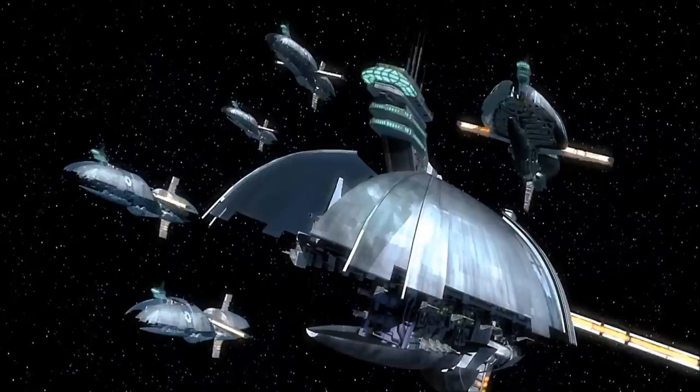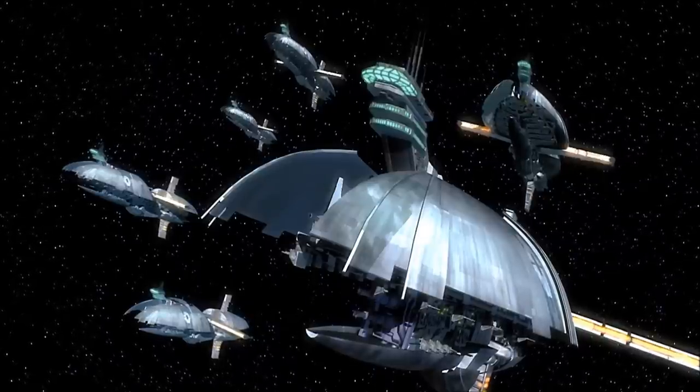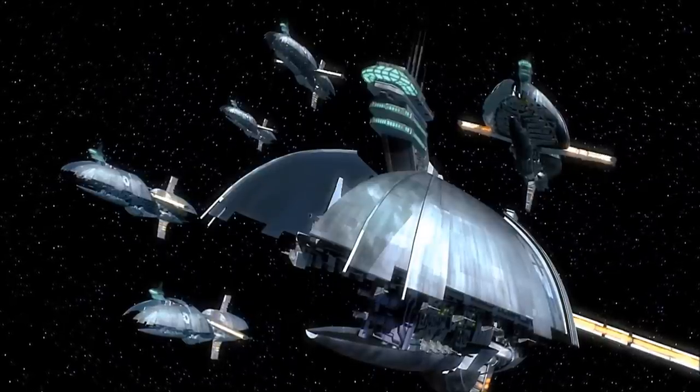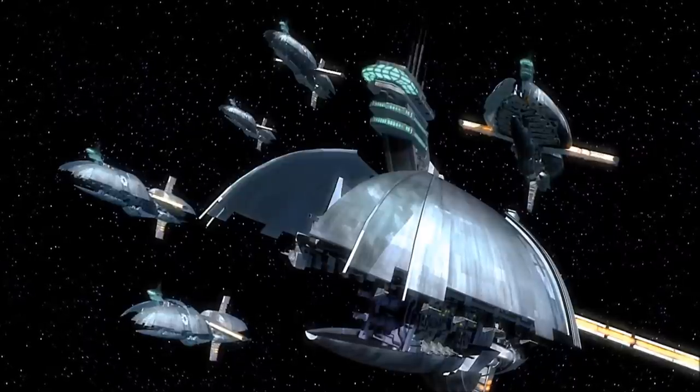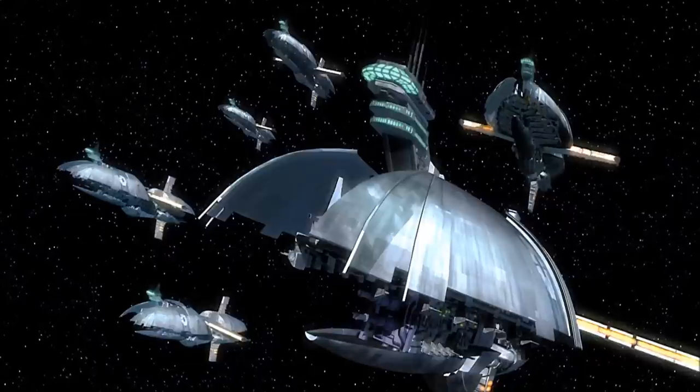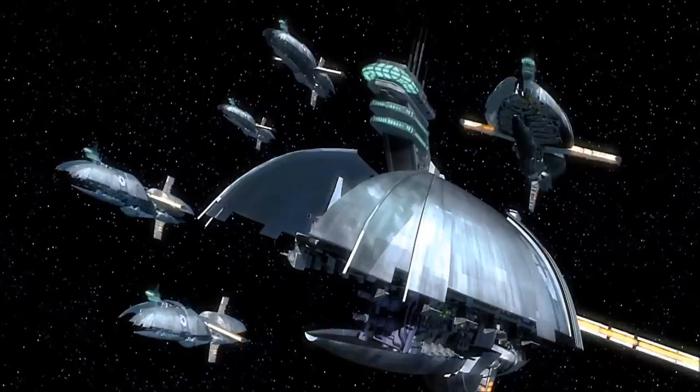From the First Battle of Geonosis to the ultimate fall of the Separatist Alliance, the Munificent Class Star Frigate was the foundation of the Confederate Navy, and across the Clone Wars, the ships attained numerous victories against the Republic, across all corners of the galaxy.